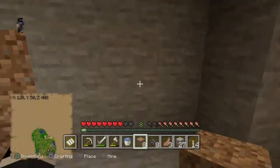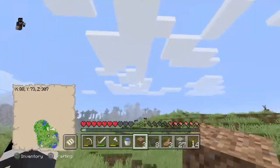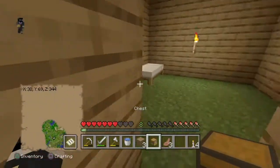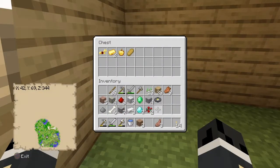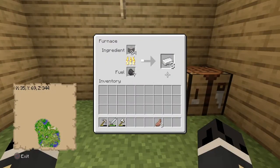Now I'm gonna head back onto the surface and cook this iron. This is the way because I see a pillager outpost over there. I'm gonna start cooking the iron. While the iron's cooking, I'll just set up some stuff — this will just be everything in here. I'll be back when the iron is done.